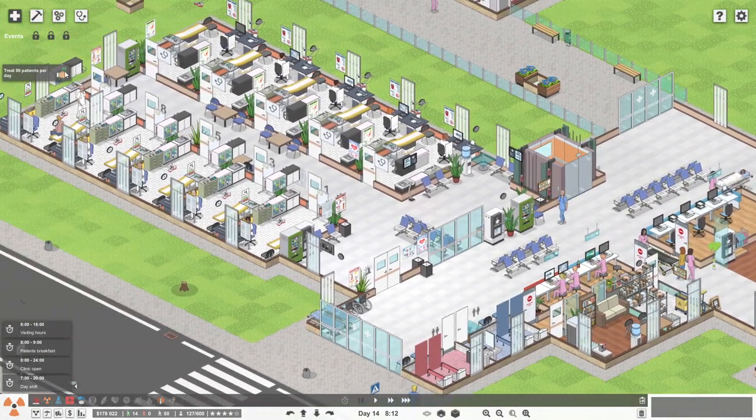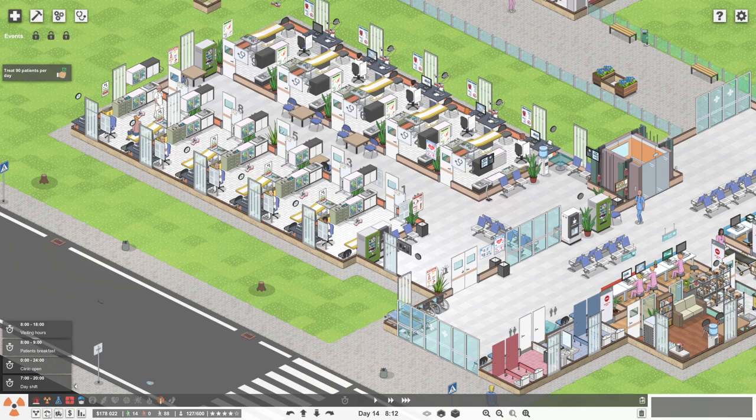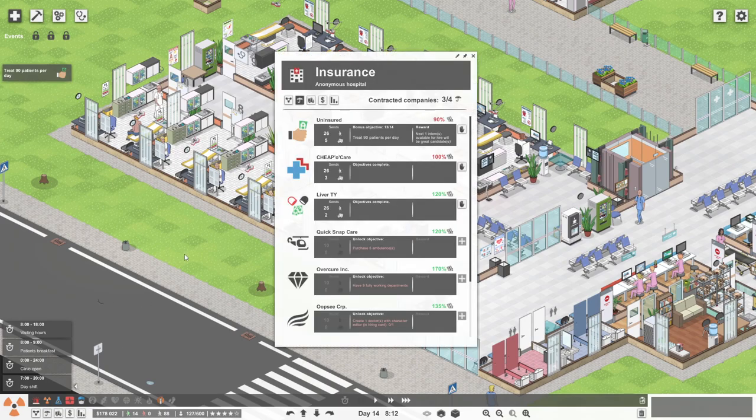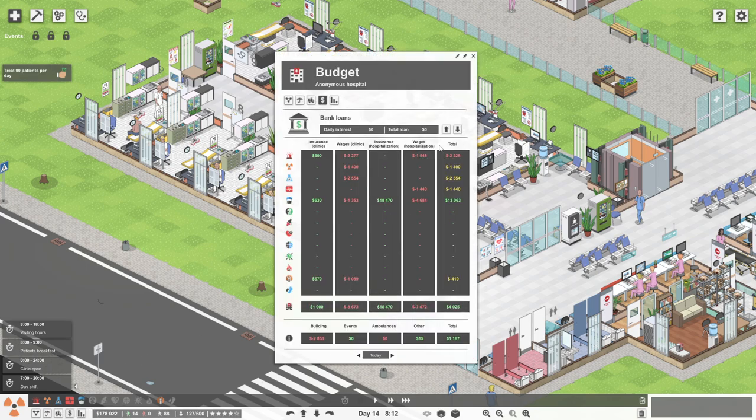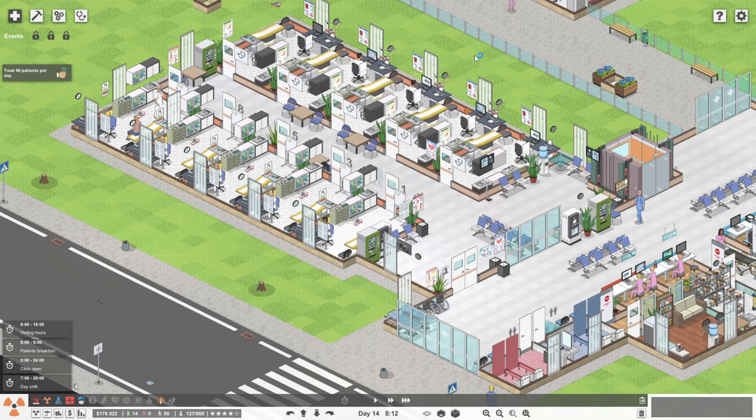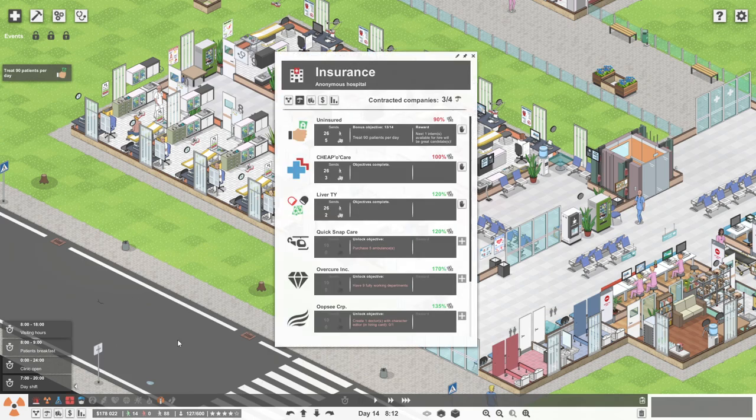We've got an objective here of treating 90 patients per day. That will give us the next intern available for hire as a great candidate. After that will be treat 100 patients per day, which gives you $50,000. We've got no loan, we've got loads of money — we're actually sitting fairly pretty.